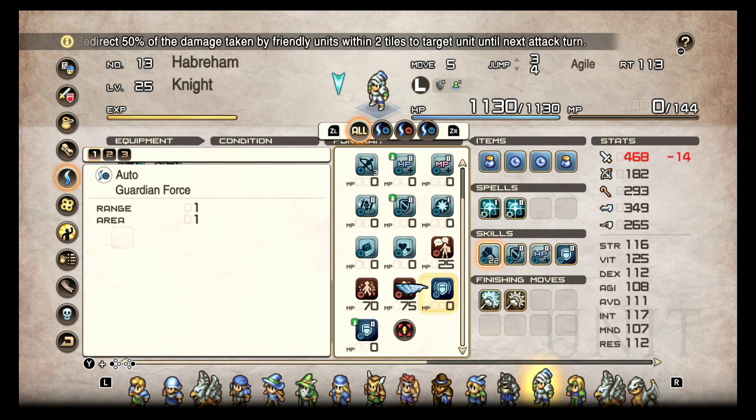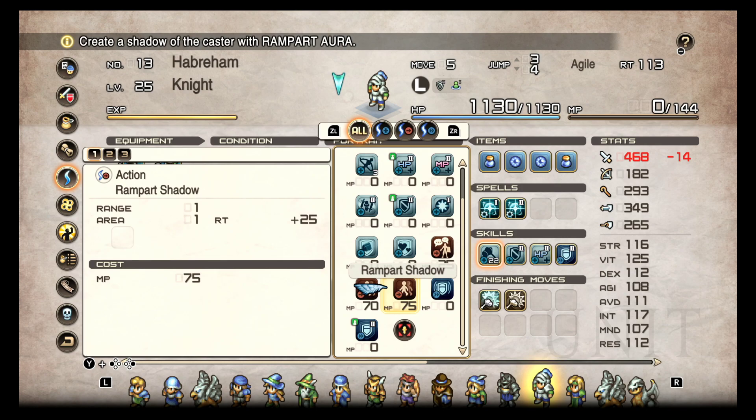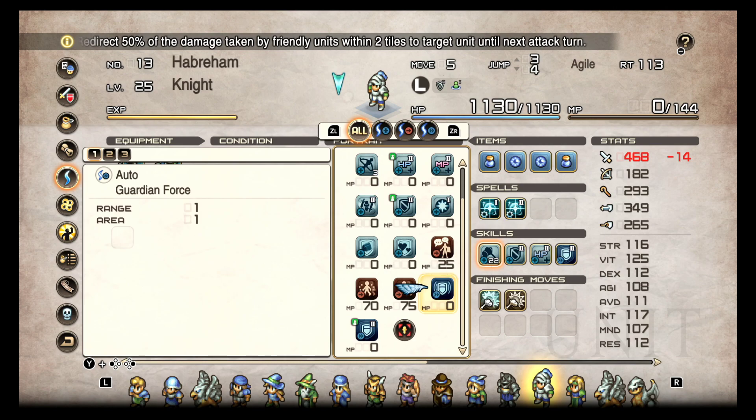Guardian Force can be very useful if you're in a congested area where everyone's clustered together. It redirects 50% of the damage taken by units within two tiles to the Knight. So if you have squishier units around your Knight and they're getting targeted by the enemy, the Knight absorbs 50% of that damage. You can use this to protect your back line from AOE spells like those from wizards and sorcerers.